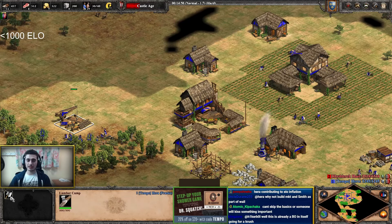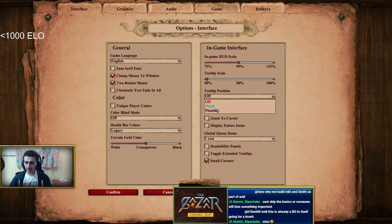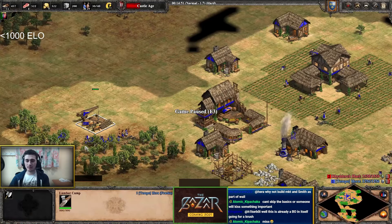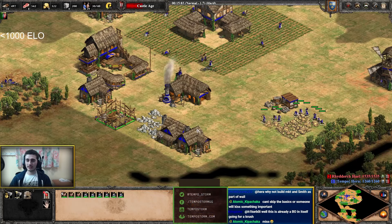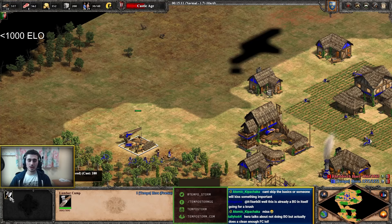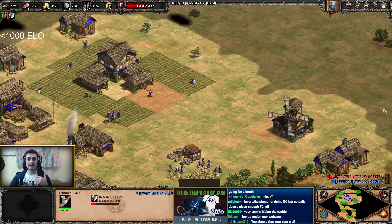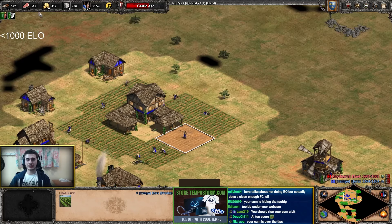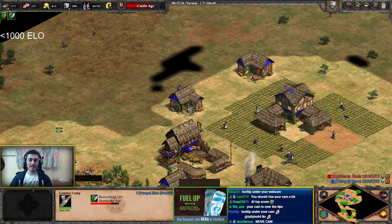I should have had tooltips enabled before — sorry about that. Notice I'm pausing; if you're playing against AI feel free to pause in your own game to take a second to breathe and think. I picked up my economy upgrades, I've got a lot of resources, but I haven't gotten my Knights going yet. I'm going to make a Barracks and continue making farms. A good thing to do is get the auto-reseed upgrade so every expiring farm gets automatically reseeded.